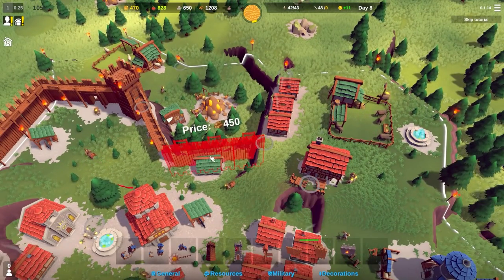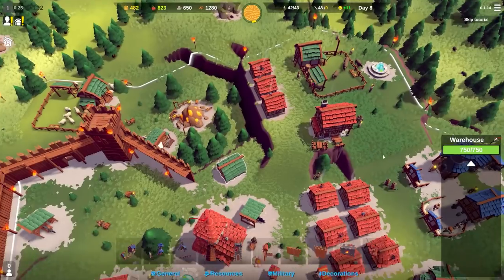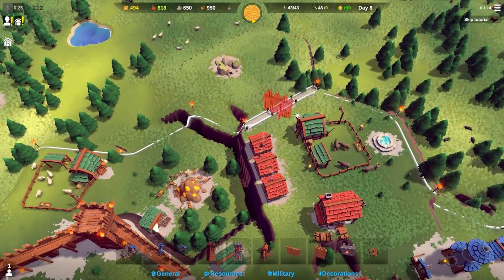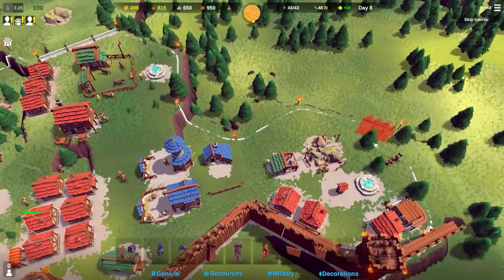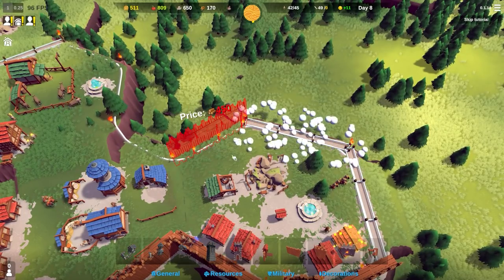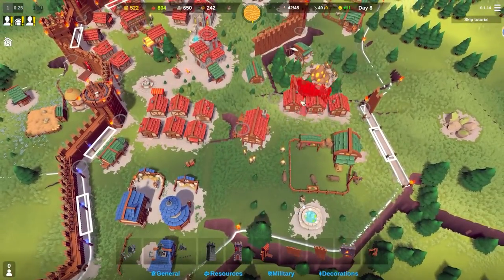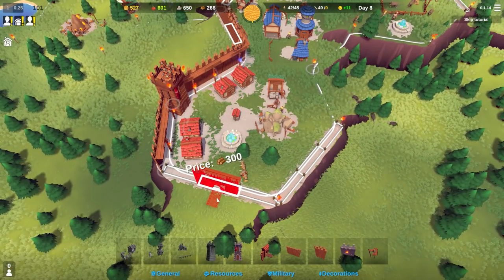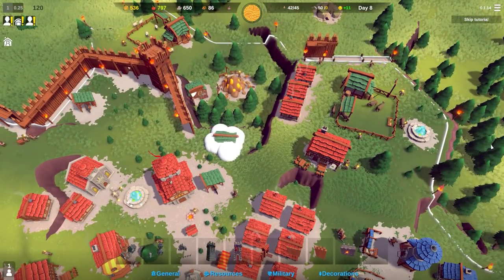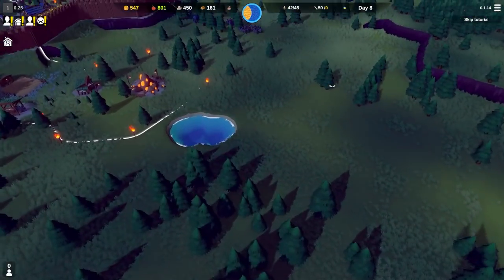I want to put walls along there but I'll have to delete the storehouse and some houses. The storehouse isn't a problem because I've just used all the resources stored in it, so I can get rid of it to gain some resources back. And that goes straight to nighttime. Let's see where the enemy forces are attacking from.